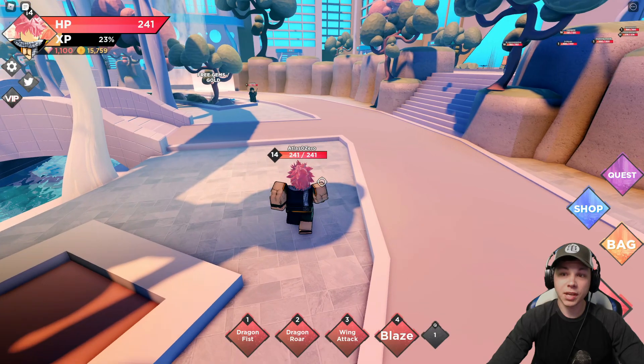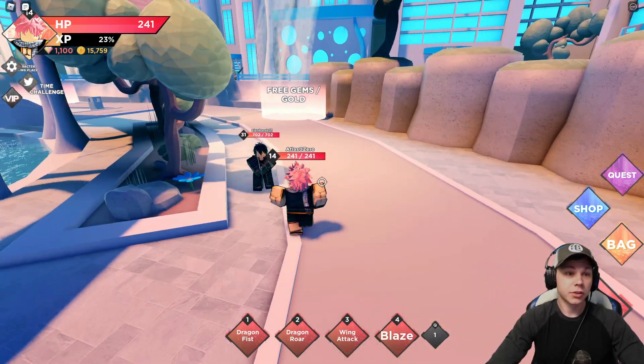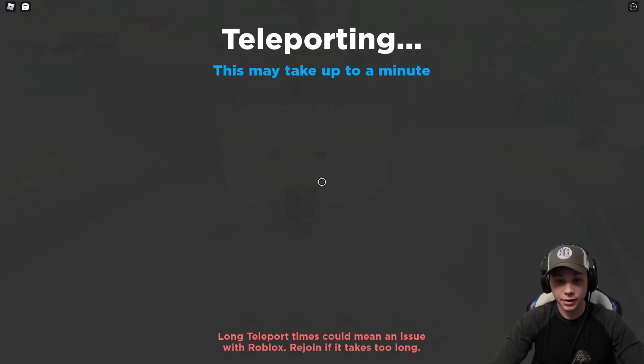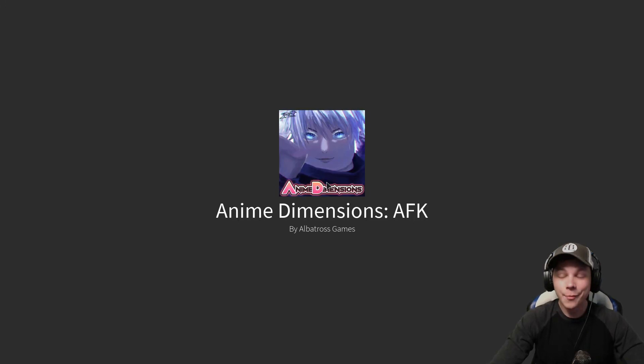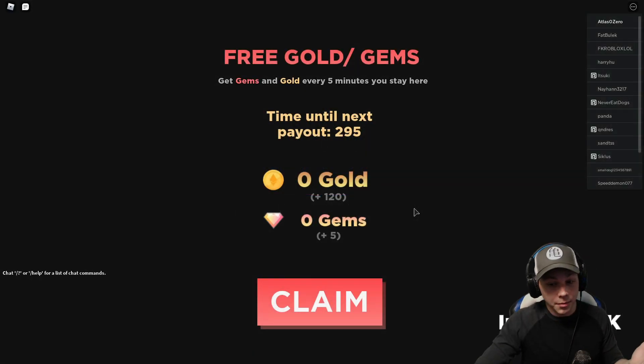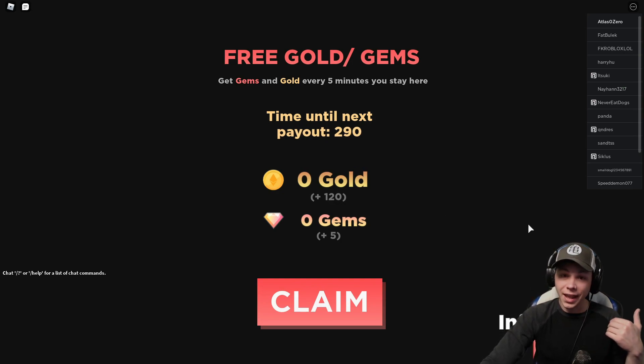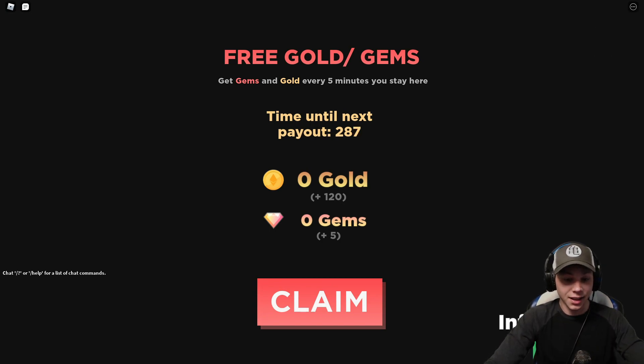Something really cool about this game - it has an AFK area. You can earn 600 gems every 10 hours by sitting in the AFK zone. This AFK area also has an anti-AFK feature built in - you just click a button and Roblox won't time you out, so no need for an auto-clicker. It shows you earning plus 5 and plus 20 gems every five minutes.